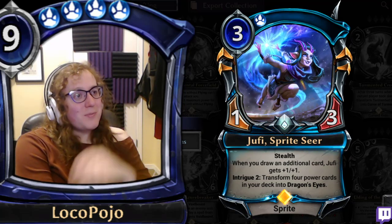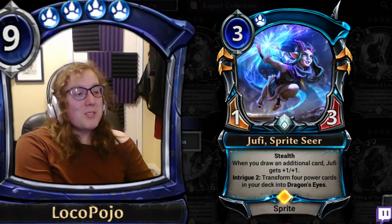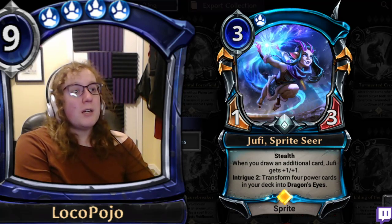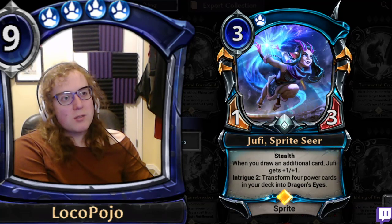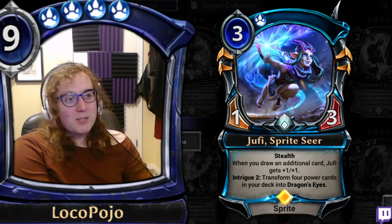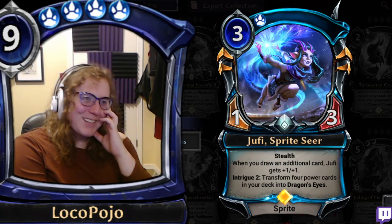I really like the design of this card, especially because I love Dragon's Eyes and all the things that make Dragon's Eyes. I will happily build a Curiox-Juffie deck — it's gonna happen. She's delightful. This card grows in a pretty hilarious way when it has stealth, and when it doesn't, it still actually gets that ability, which is rare for a stealth card. The Intrigue ability really buffs up the power of your deck.